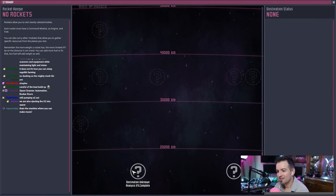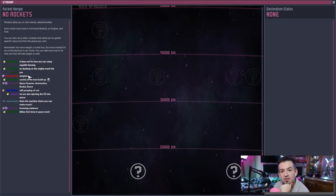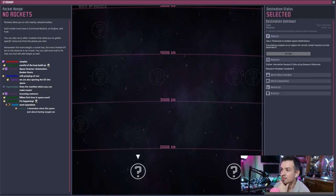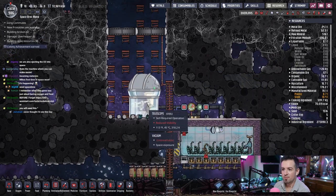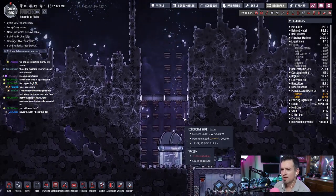Let's go ahead and open up the star map — I've never done this before. First time! Rockets allow you to visit nearby celestial bodies. Each rocket must have a command module, an engine, and fuel. You can carry other modules to gather specific resources. The more weight a rocket has the more limited its distance — you can add more fuel but that adds weight too. I can't launch any missions yet, but I can analyze. Use the telescope to analyze space destinations and it'll tell me what's in there — whoa, that's cool. I've never seen this — it's great!